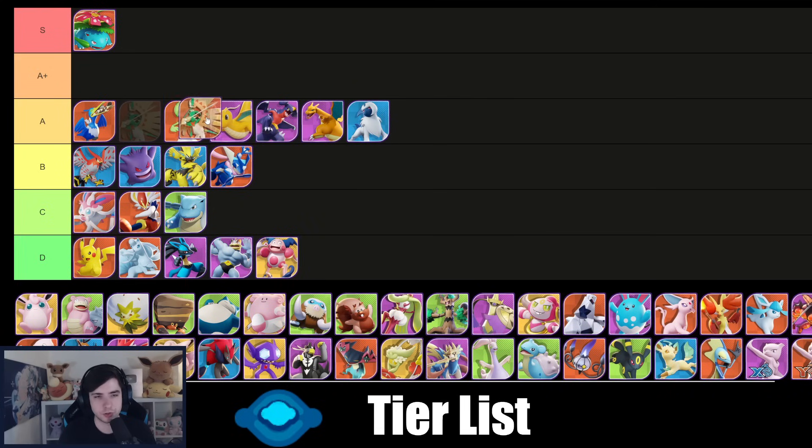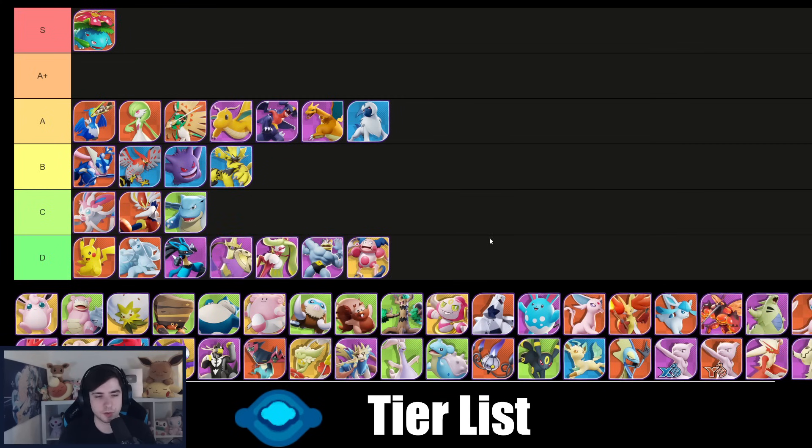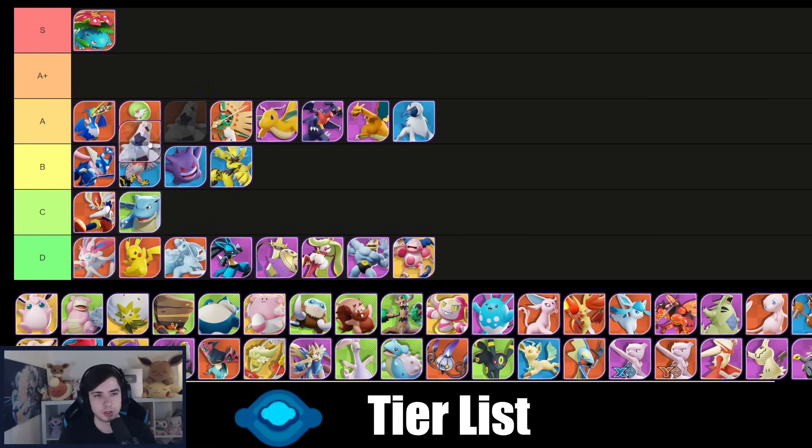Sylveon is not great right now. Decidueye — Spirit Shackle is still absolutely strong and something you can definitely consider. Serena in center lane is just a no right now. Aegislash in center lane is a complete no as well. Maybe Sylveon in center lane is also a complete no. Duraludon is always a Pokémon that does something but no one wants to play it because it's boring.